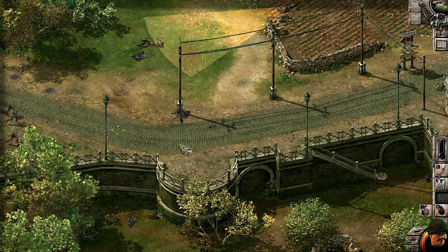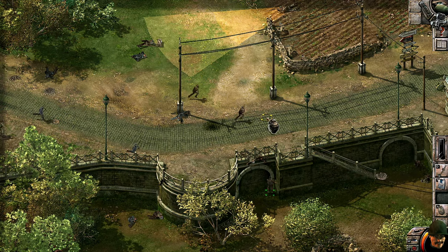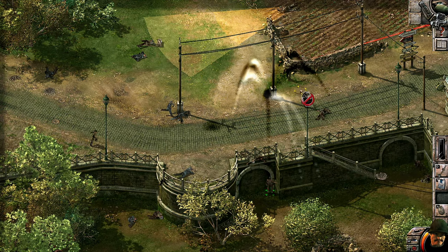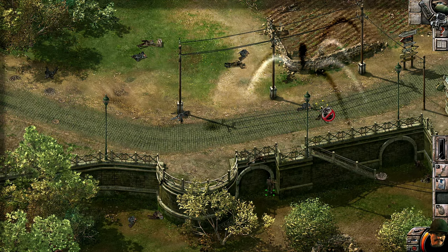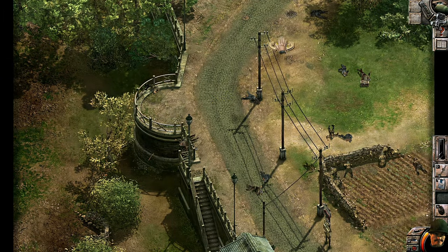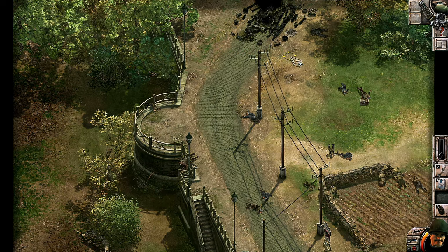Once we're done with the soldiers the tank will come. That was a good explosion — now grenades for anyone remaining. I got distracted watching the action and almost forgot one surviving enemy, but we have two anti-tank mines placed on the road. The tank rolls over both of them and that's the mission complete.